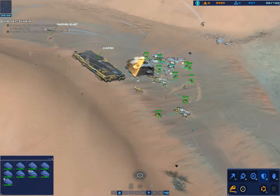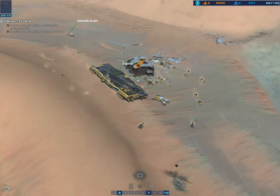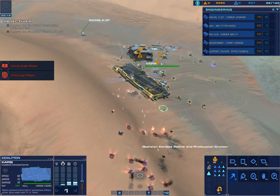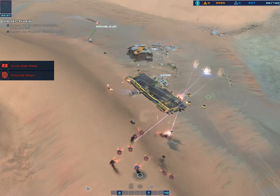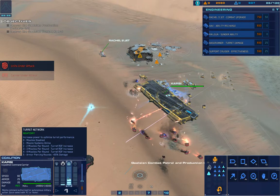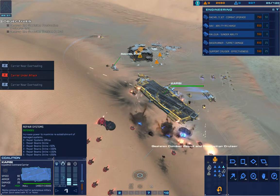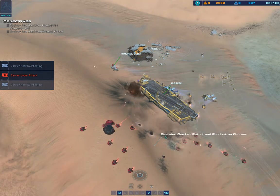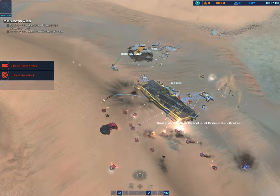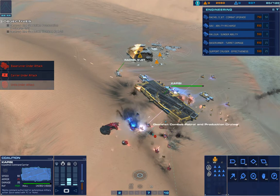On our way, coordinates confirmed. Make ready, move into escort formation. Go for armor, underway. Alert, carrier taking fire. This is the captain. Weapon range systems offline. Carrier warning, heat levels are spiking — reroute power to avoid system damage. Weapon range systems currently active. Be advised, carrier repair systems online. Support cruiser under attack, immediate fire support on that position. Coordinates confirmed.